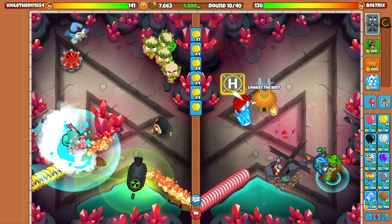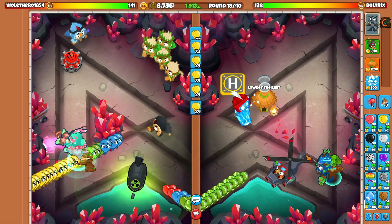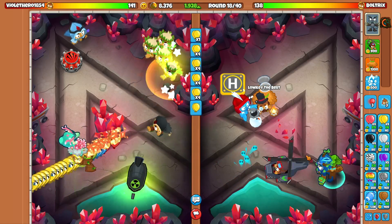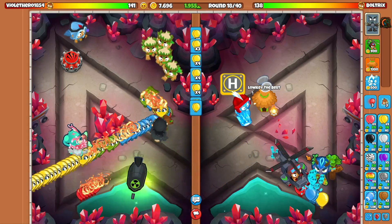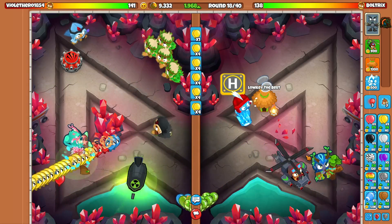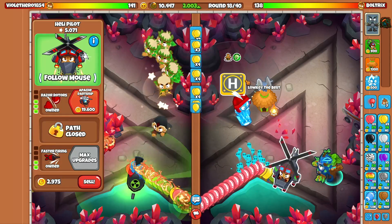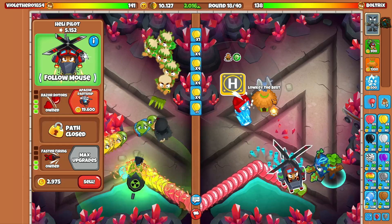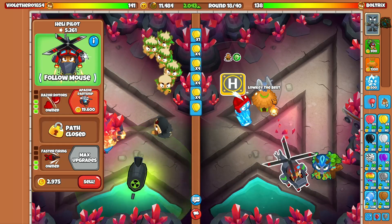On a map like this we're actually kind of limited to the amount of Helis that we can put on the map. Because we are going late game, I want to have a substantial amount of eco, because eventually we're going to sell all of our Heli Farms and then replace them with actual DPS towers — probably 4-0-2 Helis. The Apache Dart Ships — I don't know how good they are, but they seem pretty good. They're going to be $20,000 a piece, so they better be good.